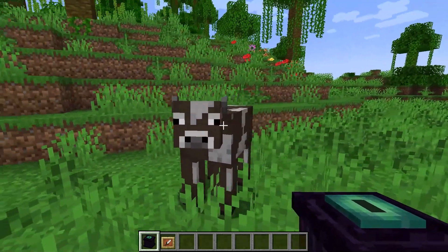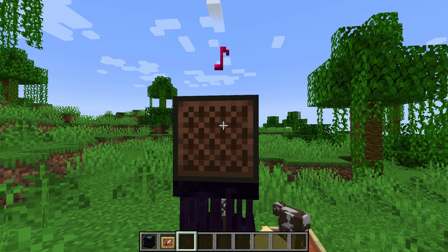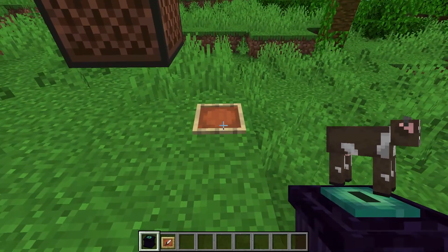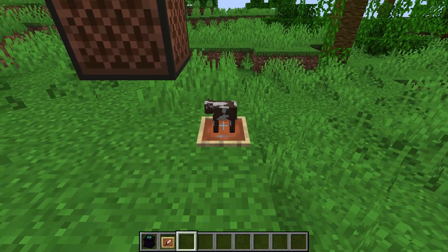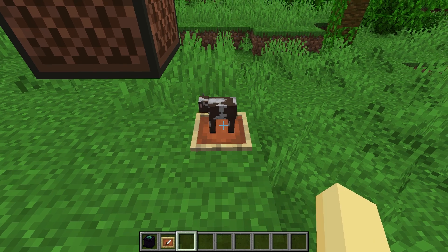After that is the Ender Cage mod, which adds a new block that can be used to capture and easily transport mobs. It also lets you play sounds from the contained entity, as well as display the entity in an item frame as a decoration. It even has some redstone functionality, as well as various settings that you can mess around with.